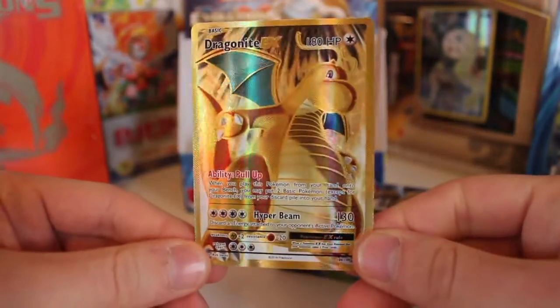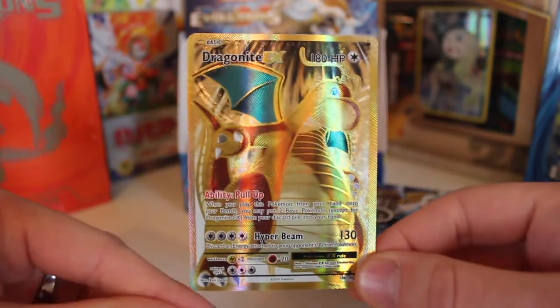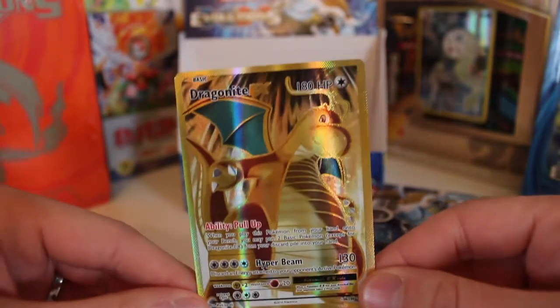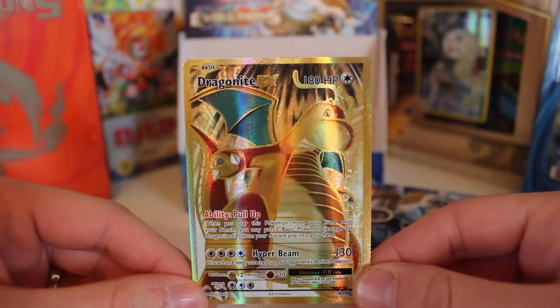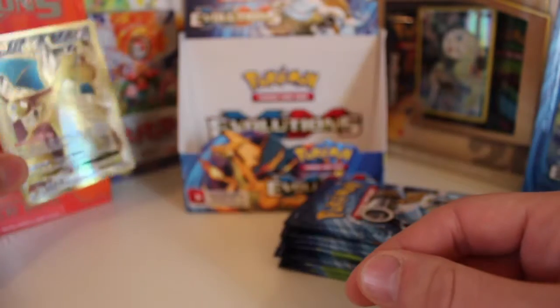Oh, Dragonite! Come on! What a card! There's gold on that! I totally forgot about this card as well. Charizard, I love you, but this... oh God, what a card! I totally forgot about this card - pure gold, look at that! On our first pack, and we've still got eight packs to go. We've just started off with a Full Art Dragonite. I'm totally shocked - I totally didn't expect that on our first pack. That's got to be the nicest card I've seen in a long time. Full Art Dragonite EX.